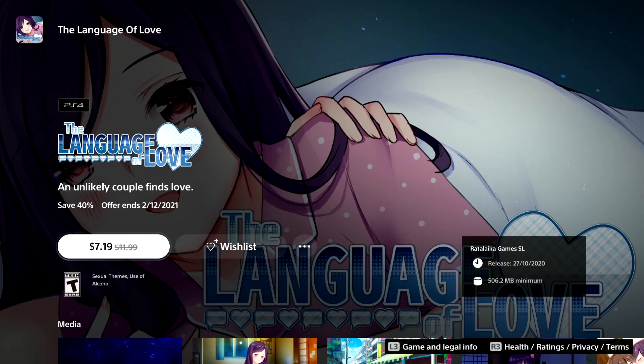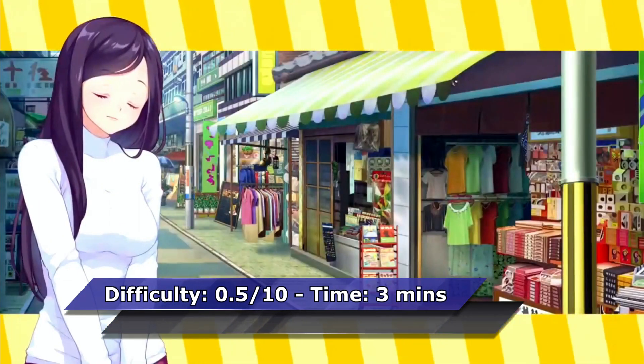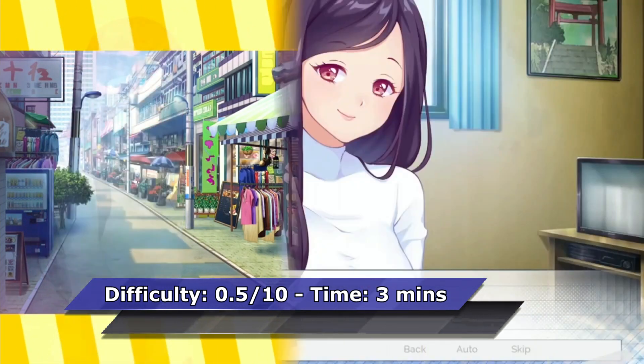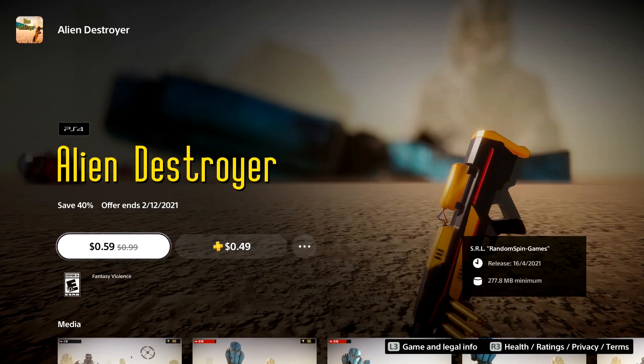The next game is one of the easiest and fastest Platinums in the PlayStation Store — The Language of Love. It can be done within three minutes. It's a visual novel but there are no choices. Just set the text speed to fast in the settings, start skipping, and after three minutes you'll have a new Platinum.